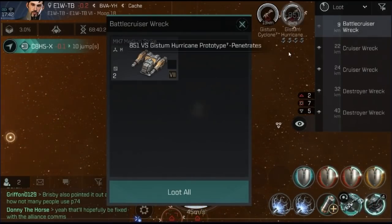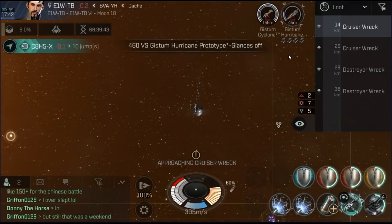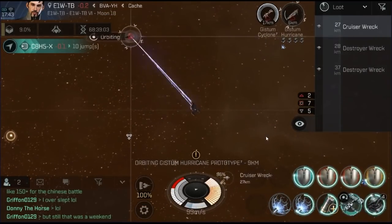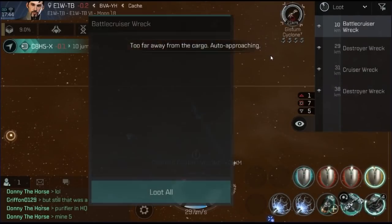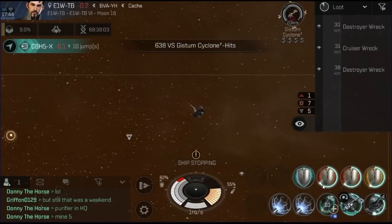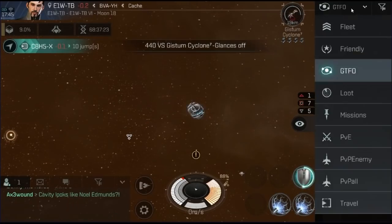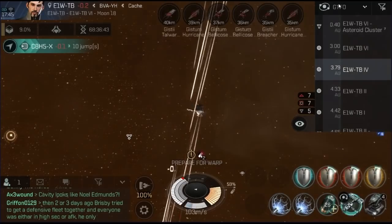One of the major drawbacks of this build, especially when running railguns, is that you're a slower ship and you don't have enough to burn and create range. You're going to struggle to clear things as quickly as you would in a Caracal Navy. But for Nullsec, where there are not as many stations around and it's maybe a bit more treacherous to transfer between regions, it's just better to have the ability to shield tank things out. That was the anomaly, and I hope you enjoyed the video.